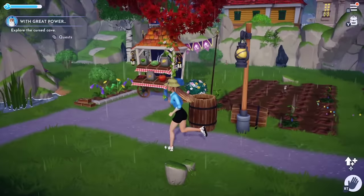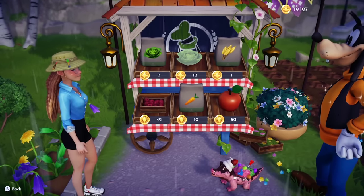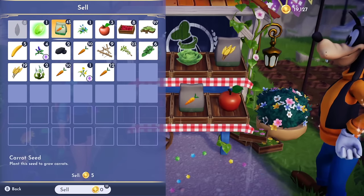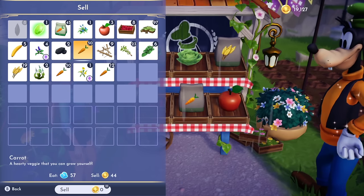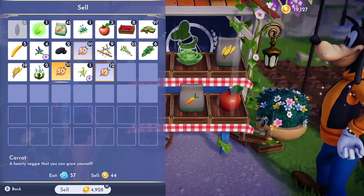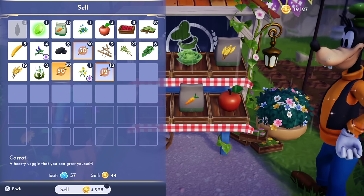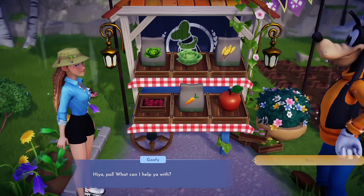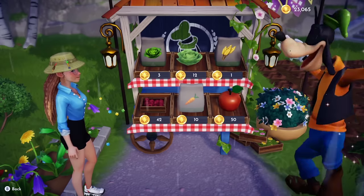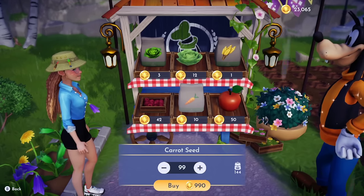If you want to make the most money, carrot seeds. In order to get the carrot seeds, you're going to need to upgrade Goofy's Stand three times. You'll get the carrot seeds which are worth 10 coins, but when you sell the carrots, they're actually worth 44 coins. So this is an extreme return on your investment. You can buy them cheap, sell them for a lot. By selling all of my carrots in my inventory right now, I have almost 5,000 coins, and it only costs a little under a thousand for 99 carrot seeds. You definitely want to be planting carrots — it's super easy and makes you the most money starting out.